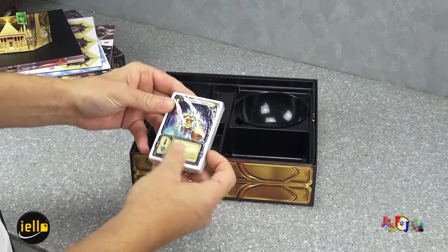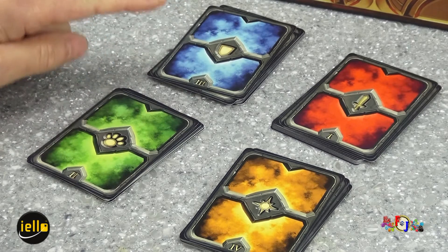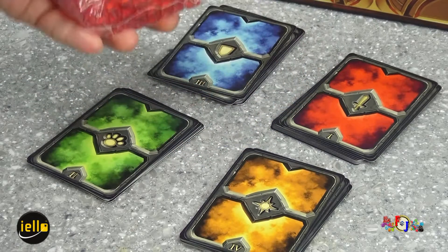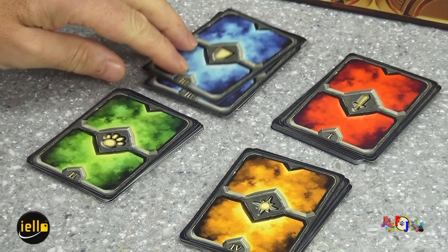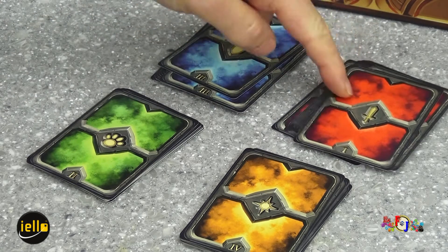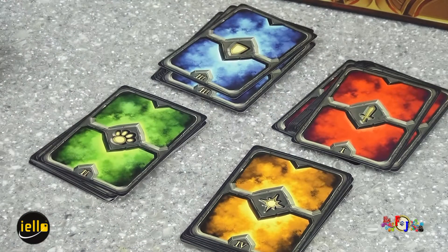Nous avons les cartes. Dans le jeu, on aura 4 différents types de cartes que nous devrons acquérir en misant des points de vie. Secrètement, on va miser des points de vie derrière son paravent pour récupérer des armes. Celui qui a misé le plus aura le choix de récupérer son arme. Les 4 types sont : bouclier/armure, attaque/armes, montures et sorts.